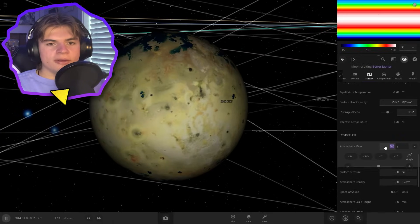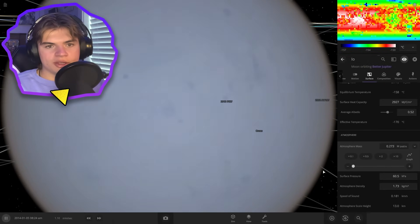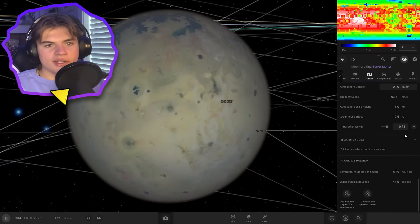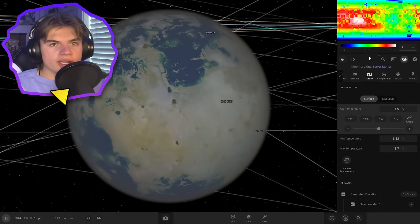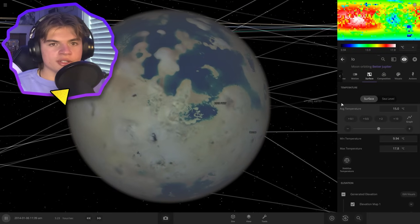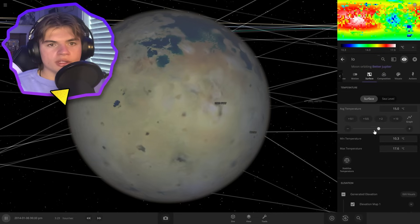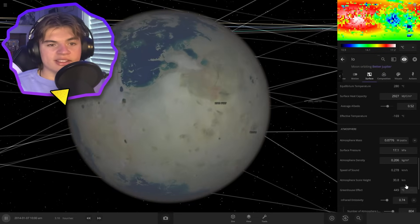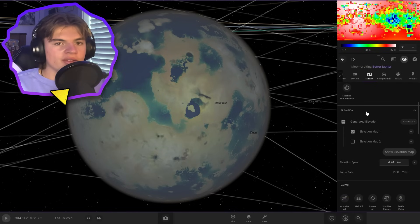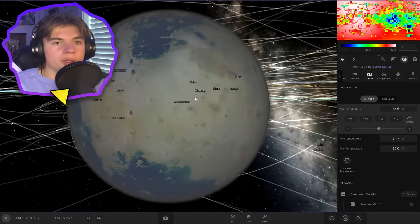We'll need to add a lot of atmosphere layers, so let's go and add an atmosphere — it's going to be very thick. We can actually turn down the mass. It's about 15 degrees Celsius, which is very similar to Earth in temperature. Let's make it a little bit warmer to get that desert feel, so we got it to 35.6 Celsius, which is very, very hot — which is what we want.